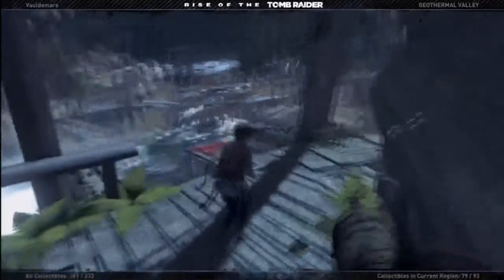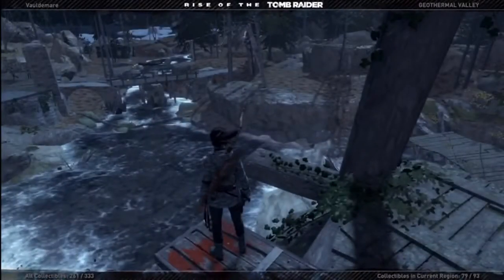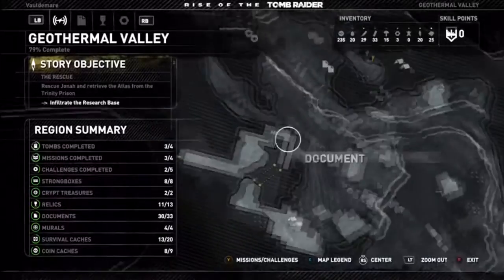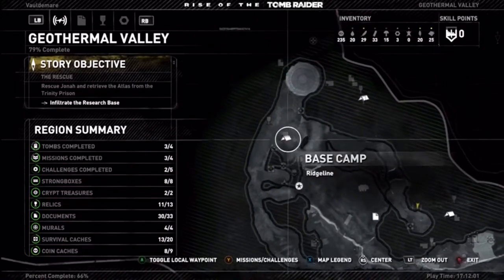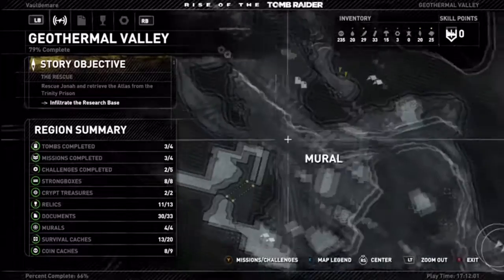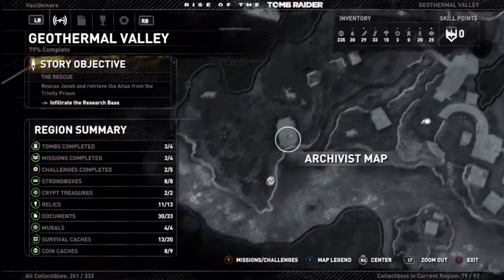First of all, I wanted to complete a challenge here. Throughout this area, the Geothermal Valley, there's four diving boards. There's one near the archivist camp — it'll have like a red symbol on it.